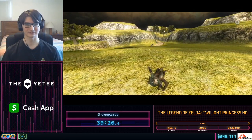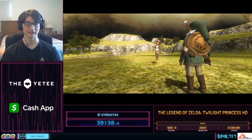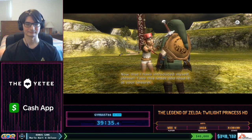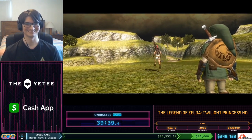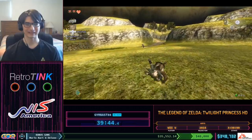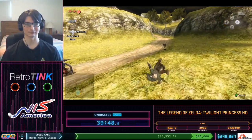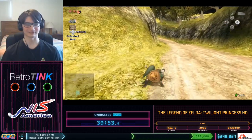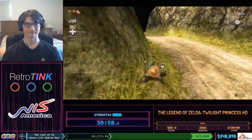Now we have high-octane gameplay rolling across Hyrule Field, and we get to meet the Mailman — everybody is very excited. What's that, chat? You want to hear my impression of the Mailman? Hey! Hey! Hey! — and I got hit. That enemy did not like my impression of the Mailman. My impression is a lot cooler if I have a face cam on.